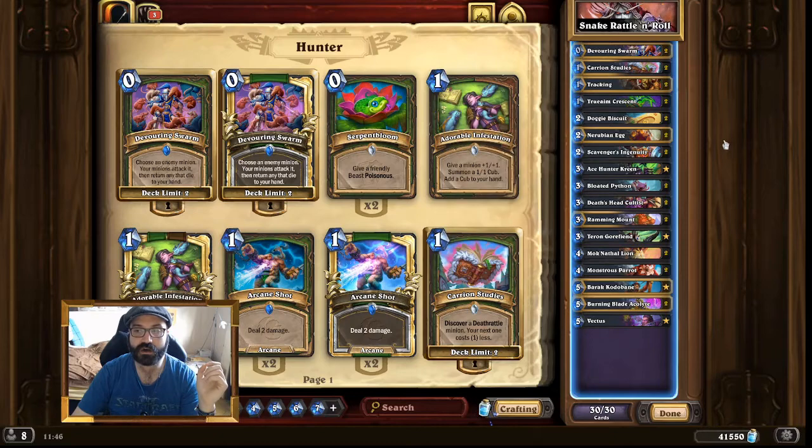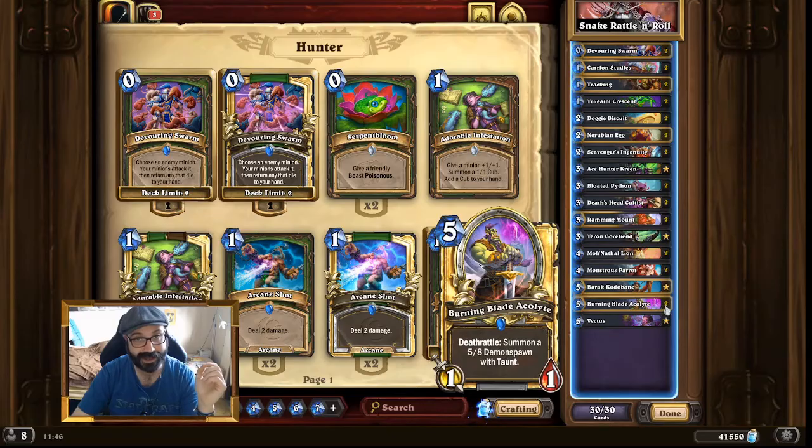Other than Bloated Python and Nerubian Egg, we also run Burning Blade Acolyte in this deck, which is a very strong deathrattle minion. It is also very slow — it's just a 1/1 — but we summon a 5/8 Demon with Taunt if it dies, and this guy will die pretty much always. Even if he sticks on board, we do have means to take advantage of that. I do think that Burning Blade Acolyte as a two-of in this deck is actually correct.